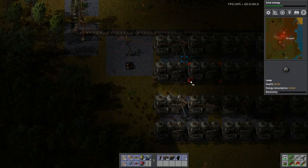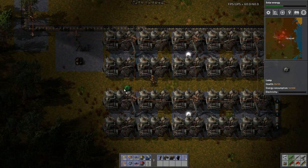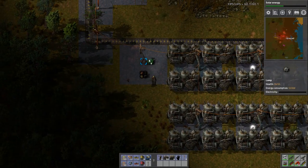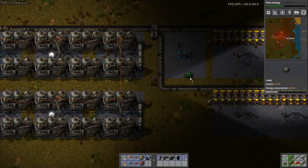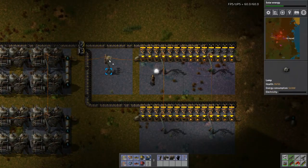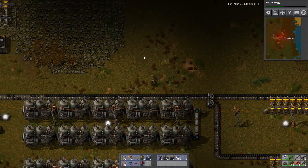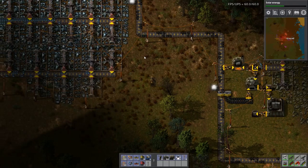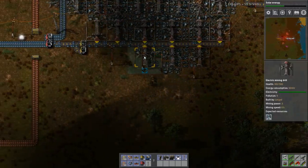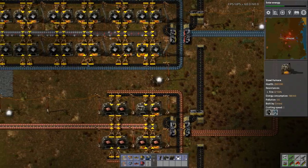I wanted to come down here because I wanted more lights. We'll put lights in the middle of those columns, and one right there. That should be sufficient. I've got my oil production — well, I've got the capacity for oil, which means I want to tap that oil field down to the south.